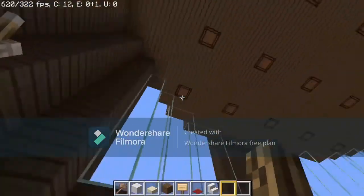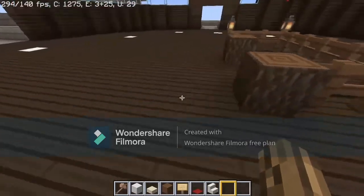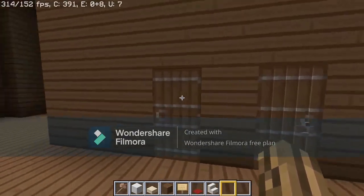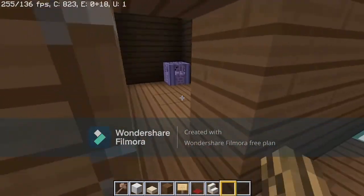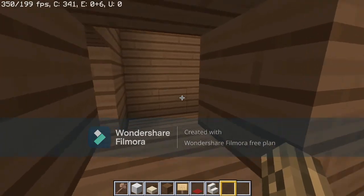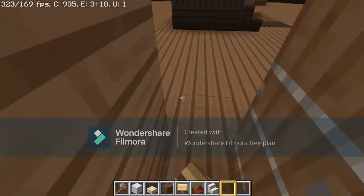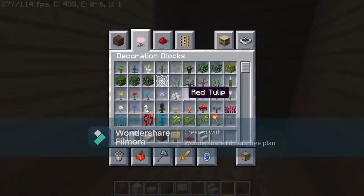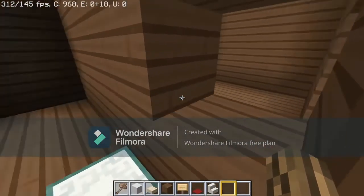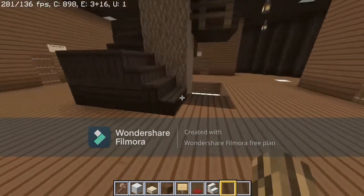Once you come down here you can do person-to-person trading — one or two of you go on one side and one or two on the other. Put your stuff in here, then type in chat what you're trading and for what. Once you're done with your deals, go to your shulker boxes and take your stuff. If there's any scamming going on, we might have to kick or ban you.